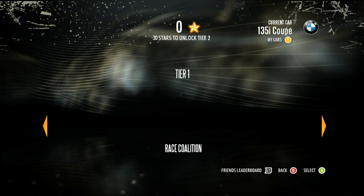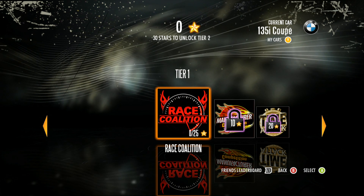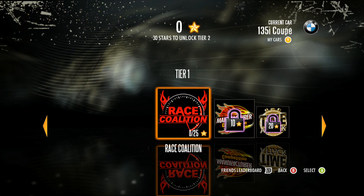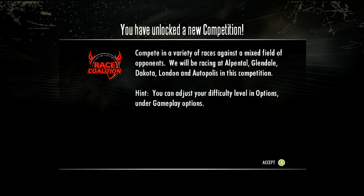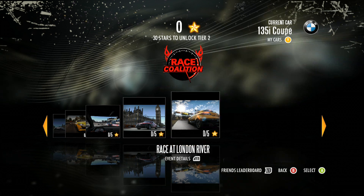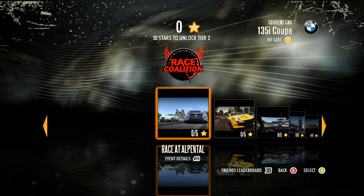Now that we've covered the home menu, let's head back to the race menu. We've covered stars, how to gain them to unlock the next tier, and the My Cars menu. In the middle of the screen you'll see tier one, representing all the different categories in tier one. The first category we're going to look at is the Race Coalition. Upon choosing a new category you'll get a brief description. In the Race Coalition menu you'll see several different races — a total of five races in this competition — and this is where we begin racing.